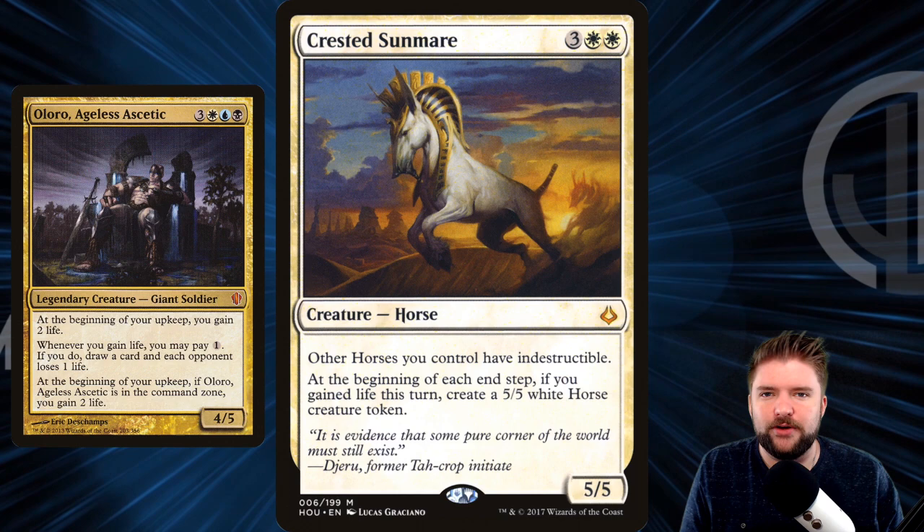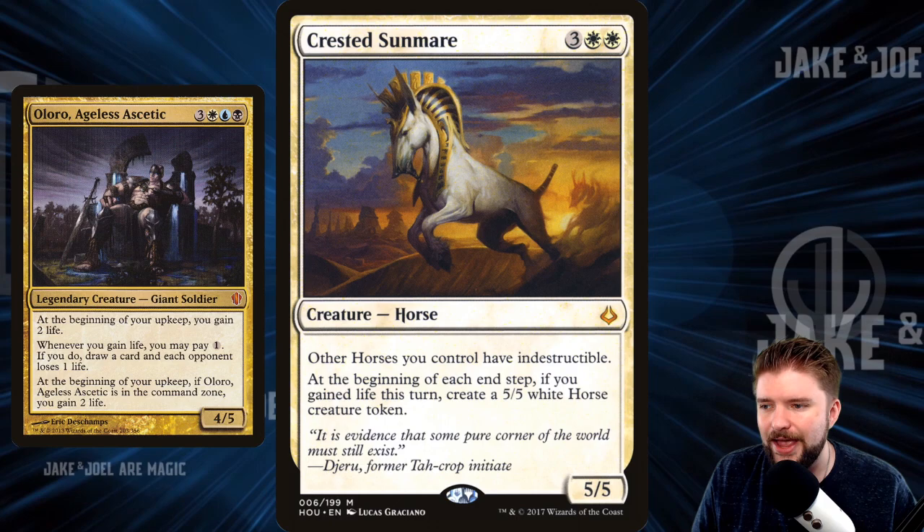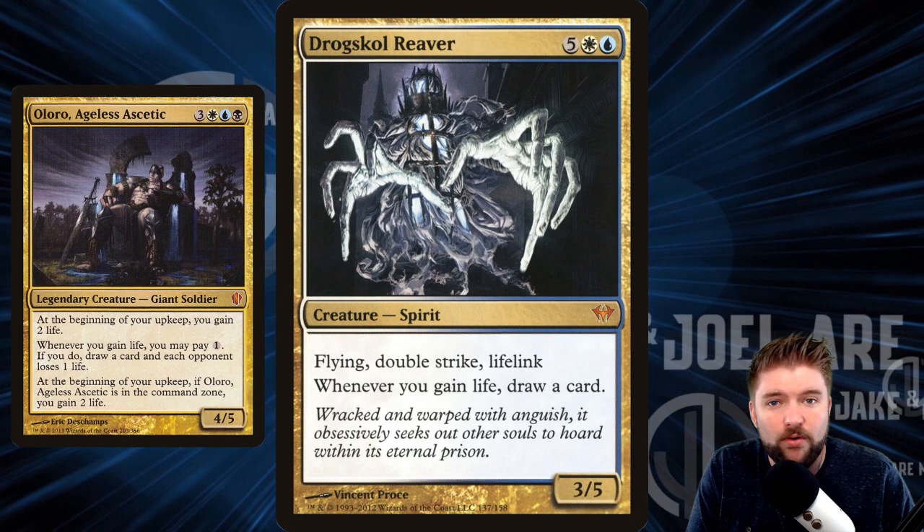Crested Sunmare — you might not think I'd start a strong build with a horse. However, it's a 5-mana 5/5; other horses you control have indestructible. At the beginning of each end step, if you gained life this turn, create a 5/5 white horse creature token. Guaranteed life gain is going to lead to guaranteed payoffs.